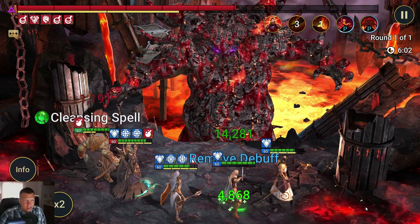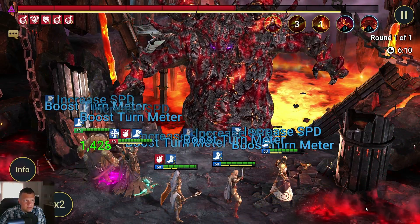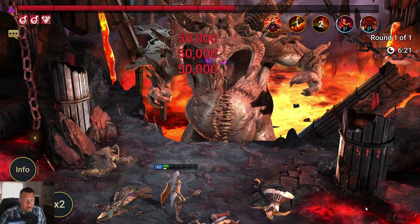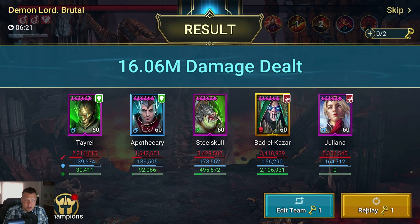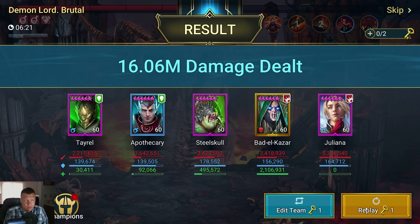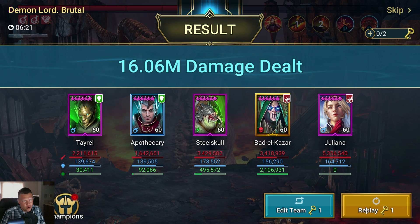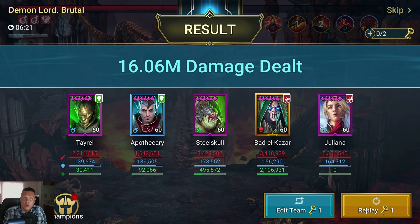Clan Boss is starting to hit a lot harder now, chunking my Juliana for almost half her health. And there — he really ramped up his damage and basically one-shot my whole party. So there you have it. Juliana is a rock star if you can keep her alive — she did 5.3 million. Bad El Khazar is right up there with the best in my party, right behind her. Him and Steel Skull putting in some work. Tyrell and Apothecary bringing up the rear, but they bring a lot of utility — Tyrell with the defense down and attack down, Apothecary with the speed and turn meter boosts. That's a general look at an endgame Brutal Clan Boss fight with a Bad El Khazar.